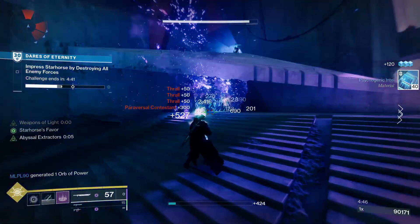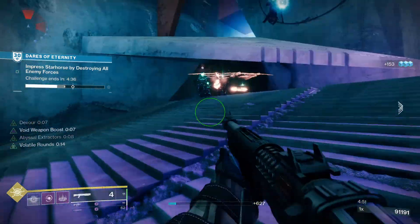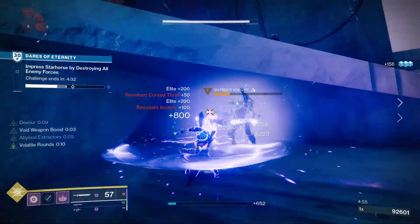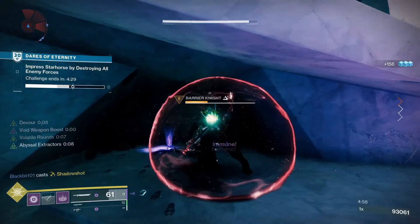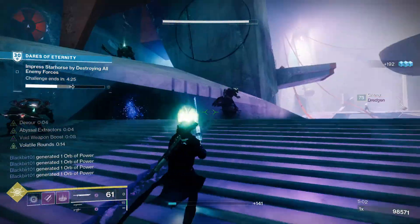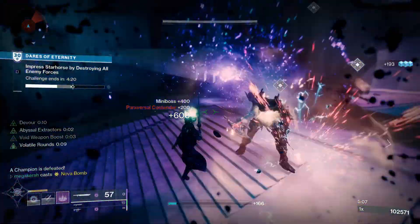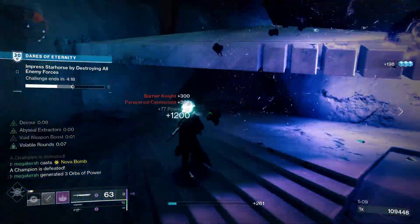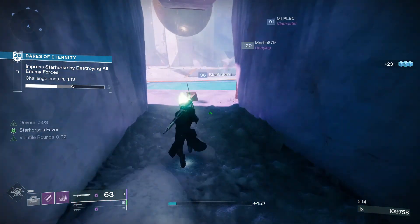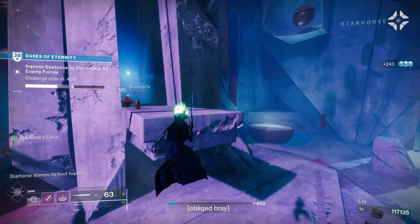Lord Saladin has an introduction quest called 'What We Survive.' This is a good quest as you get a couple of new Iron Banner weapons including the Frontier's Cry and the Razor's Edge. The Iron Forerunner armor set is available this season, and Bungie has added a perk called Iron Lord's Pride — wearing a piece of that armor grants a small chance of an Enhancement Prism dropping at the end of an Iron Banner match. So Iron Banner is a great source for good loot, weapons, prisms, and rank-up materials.